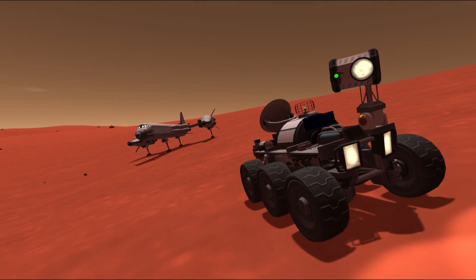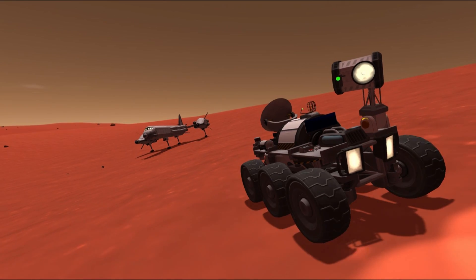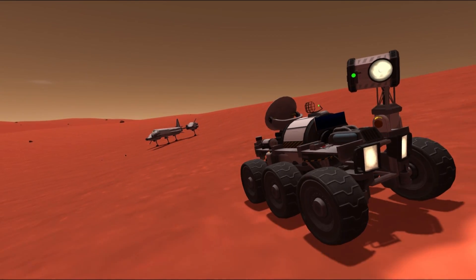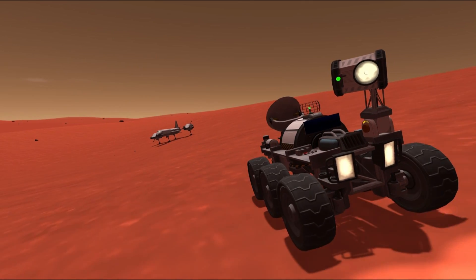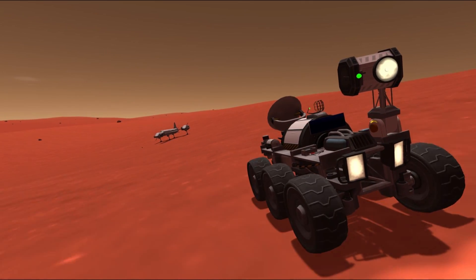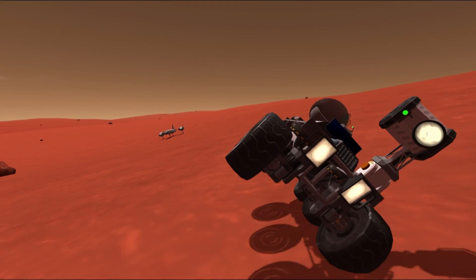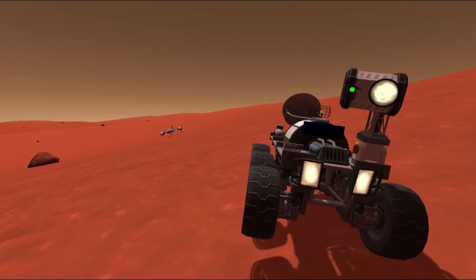So now the rover — it's not called Curiosity, it's called Endurance — because I wanted it to drive long distances on Duna's surface autonomously. We'll be able to explore at least a couple of biomes before we get our colony ship to Duna, unless something breaks again, that is.